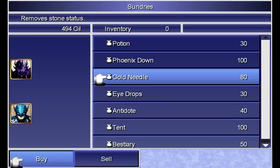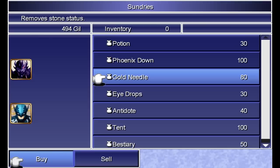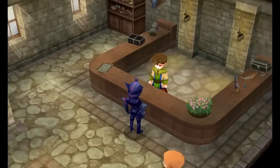Let's take a look at what they got here. We got enemies right around Baron who can petrify you — not immediately, but having gold needles would be nice. Eyedrops — there's going to be enemies in the upcoming area who can do that. And just a little beyond that, there's enemies that can poison you, so they're all going to be pretty important. But we're going to be finding a lot of that stuff, so I wouldn't worry about that for now.